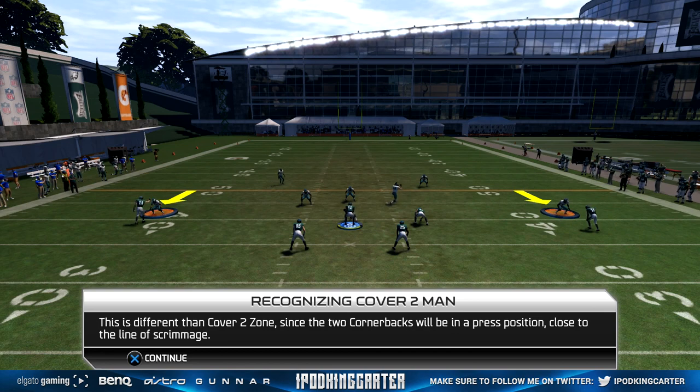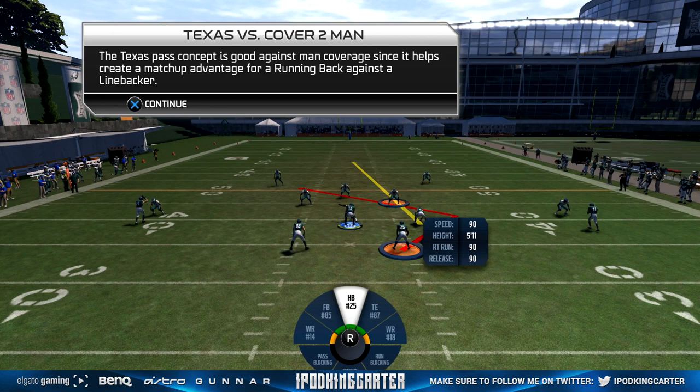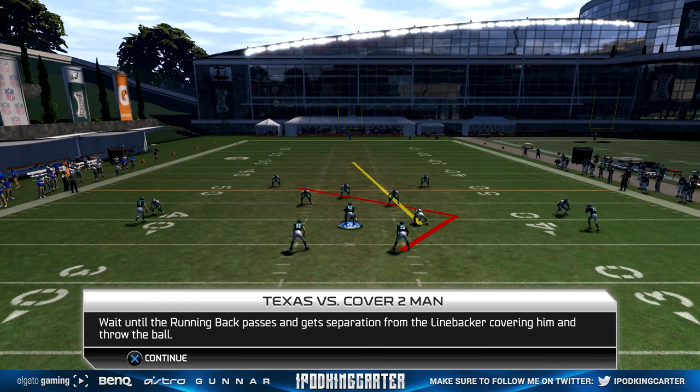The Texas pass concept is good against man coverage because it helps create a matchup advantage for a running back against a linebacker. You want to pass to the running back after he runs past the linebacker and creates separation from him, but before he gets to the safeties.